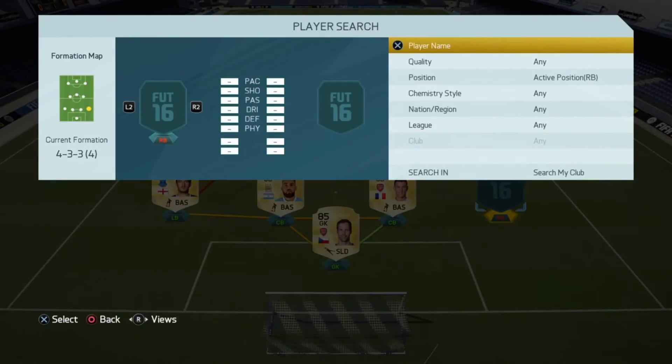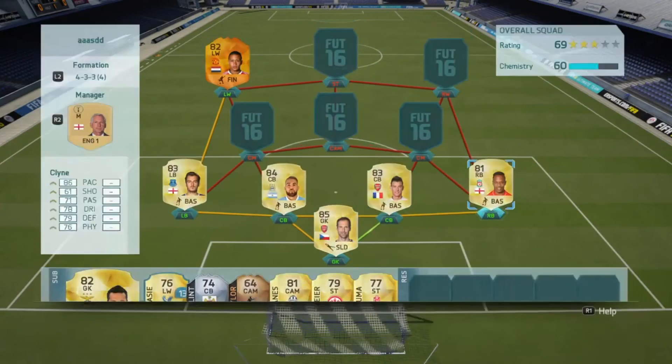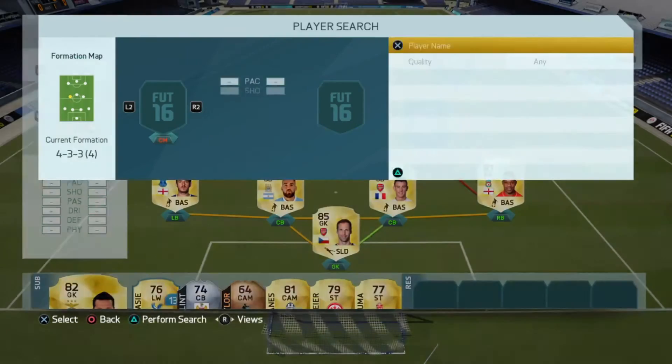Our right back is Nathaniel Clyne. Not bad: 86 pace, 71 passing, 78 dribble, 79 defending, 76 physical. He scored me a goal in six games which isn't too bad for a right full back.